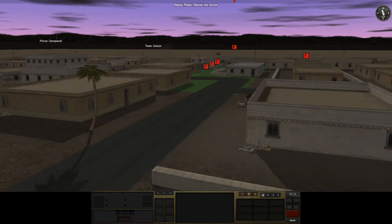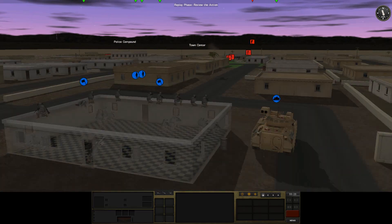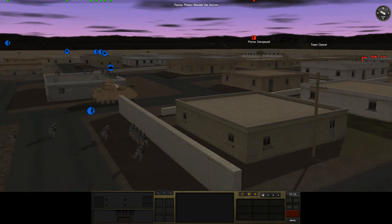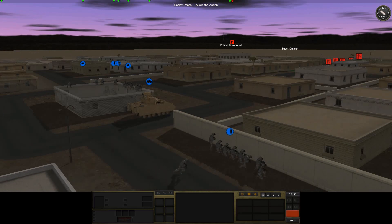Got an RPG there as well — we've got to keep our eyes on that. That could completely take out the Bradley. So I am glad to have this infantry on the roof. I think I'm going to keep them here as long as the enemy doesn't approach with any armor. Let's grab that guy on the first floor and start pushing forward. Same with the guys over here — they just made it to the wall. Hold on a second, let's back up just a bit. Got another gunfight going on here.